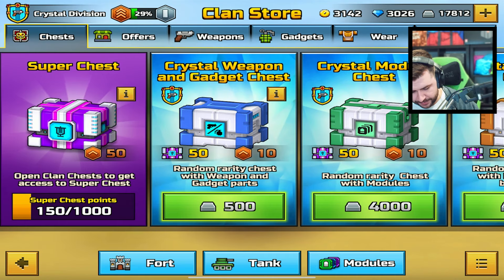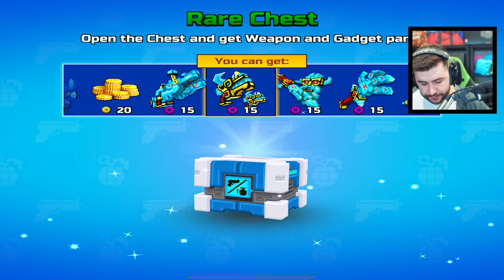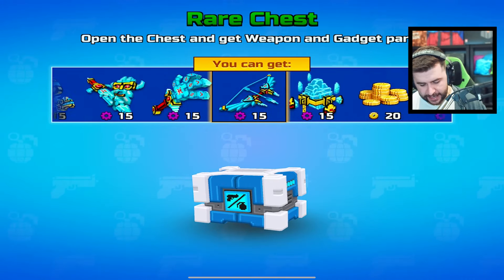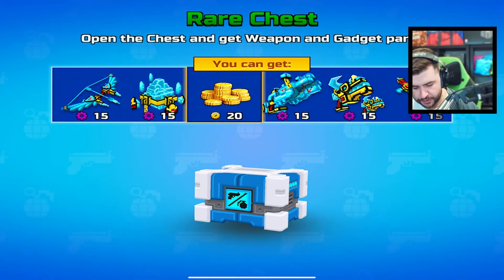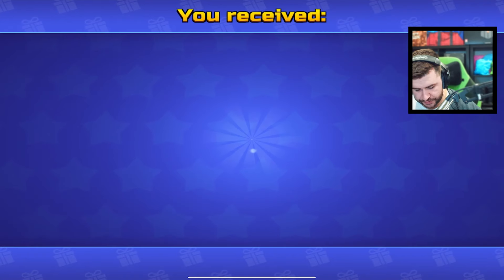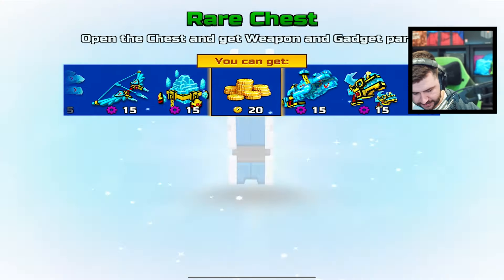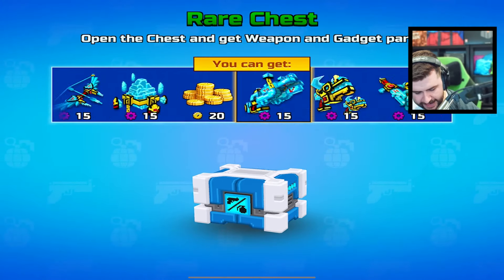There are better ones in there that I could probably do with. I'm going to avoid that one at 4,000. Let's do three of the rare chests. I need the crystal division weapons, but I also need the gadgets. I like the x-ray goggles for a fact, but I don't think we're going to get it.